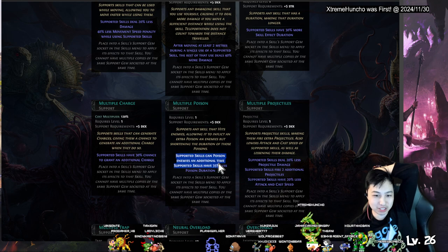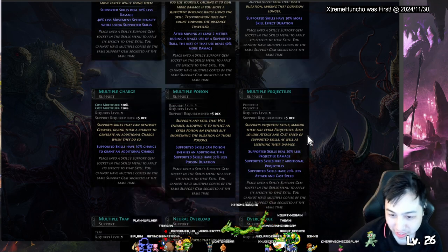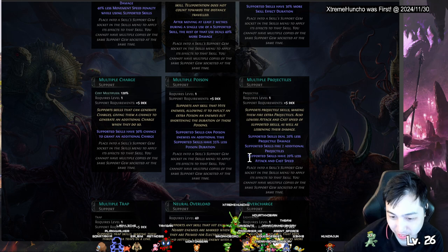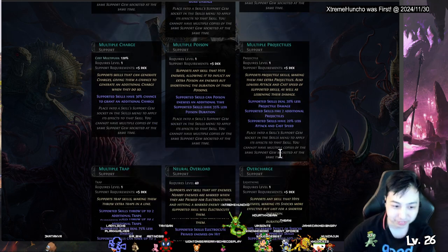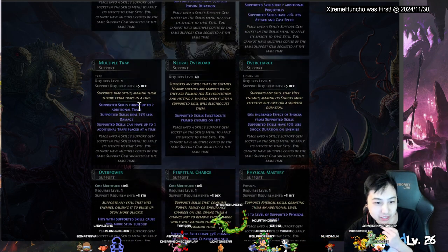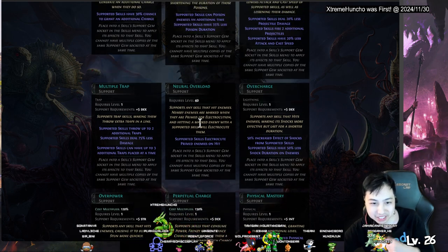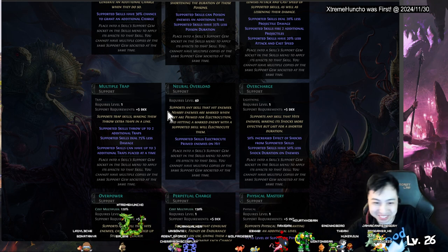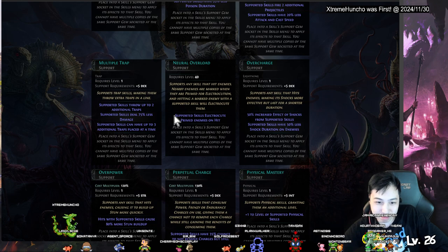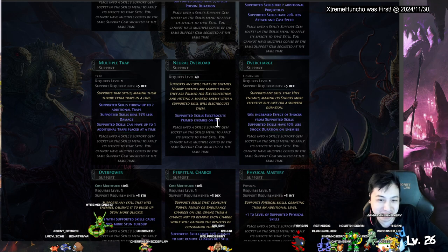Multiple Charges — 30 percent to grant additional charges. Multiple Poison — point enemies additional times, extra poison with less duration. Multiple Projectiles — extra projectiles but less damage and less attack speed. Multiple Traps — same thing but with traps, 75 percent. Overlord Load — electrocute prime enemies on hit.